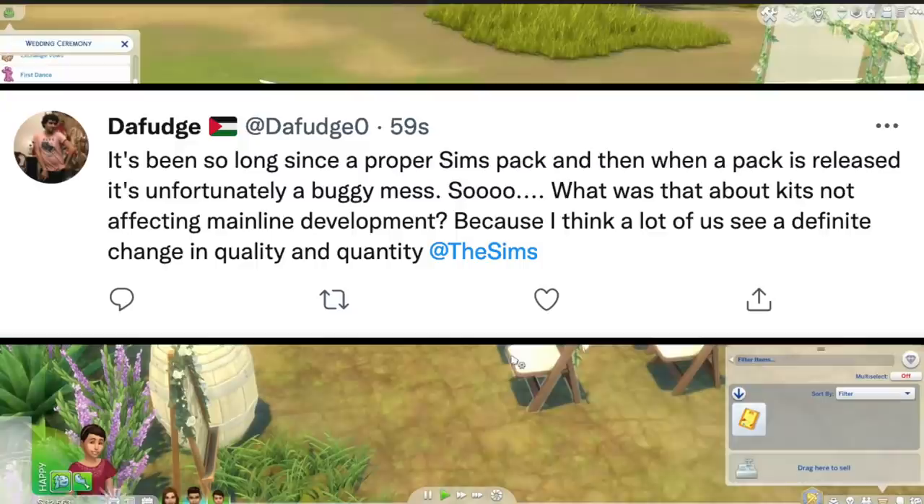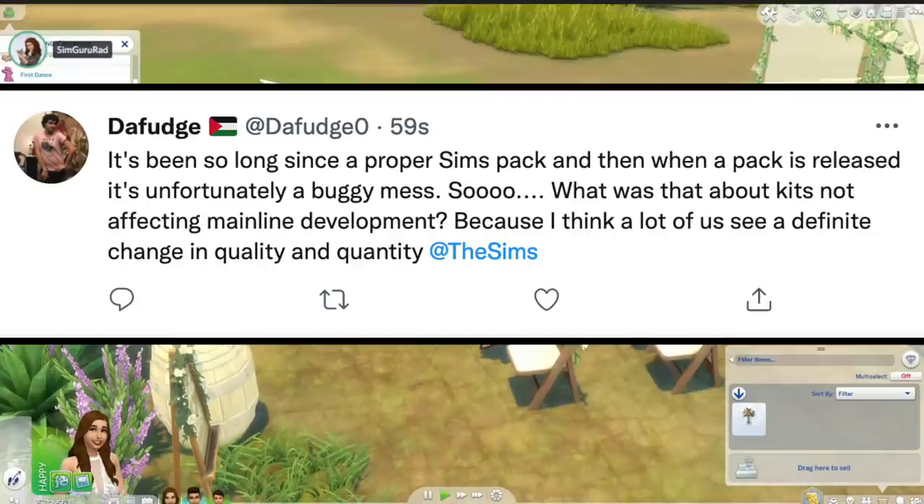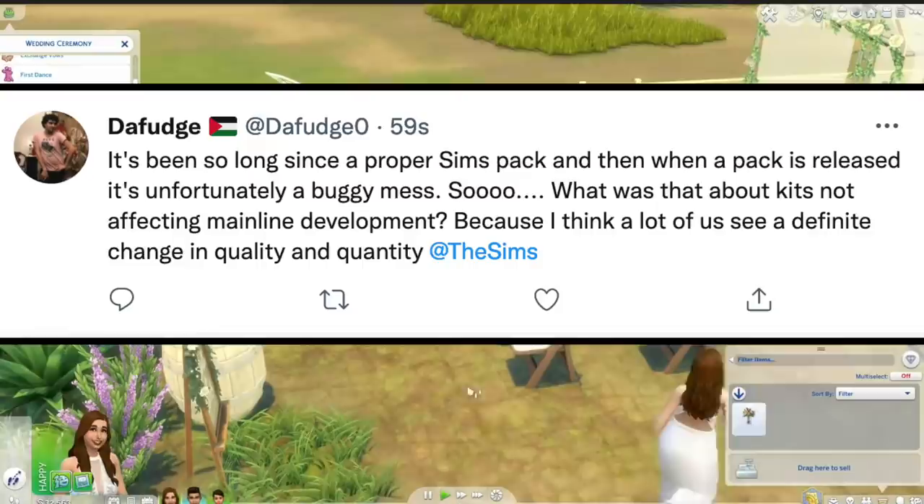I do know there are other things going on. The team is working on the pronouns update, probably working on the second iteration of story progression, and they're still working from home — so I think those are all factors. I do appreciate the small bug fixes. But here's the problem: if you do a few small bug fixes and then release new DLC that is completely messed up, is that really making progress?